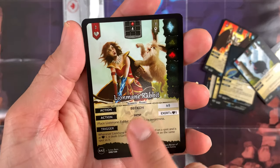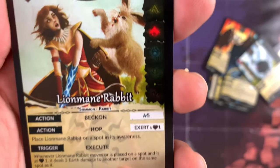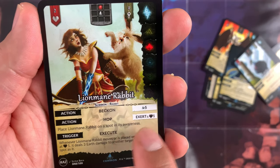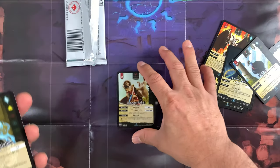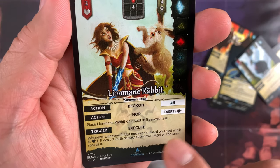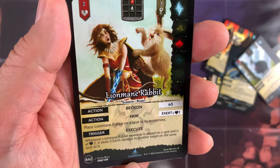Lion Mane Rabbit — awareness 2, health 4 chi, affiliation matches the hero. Beckon costs 5 aura. Action: Hop — exert and pay 1 life, place Lion Mane Rabbit in a spot in its awareness, so it hops! Whenever Lion Mane Rabbit moves or is placed in a spot and is at 1 life, it deals 3 earth damage to another target in the same spot. Common card.